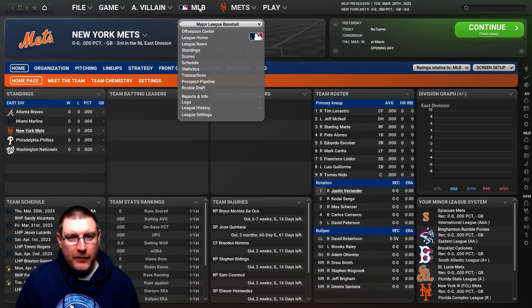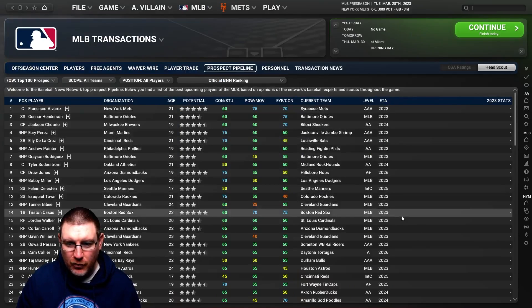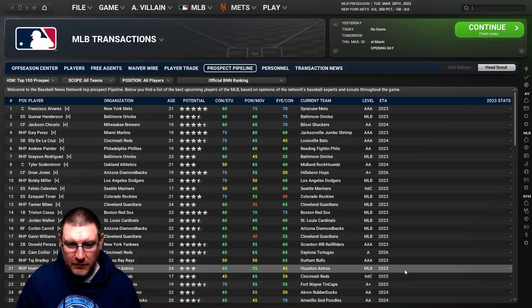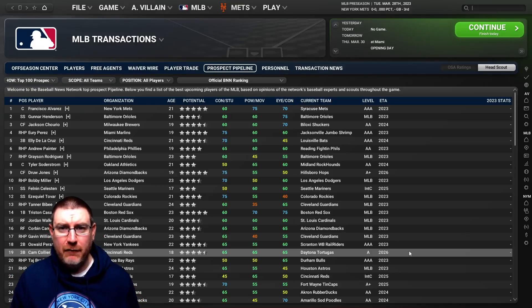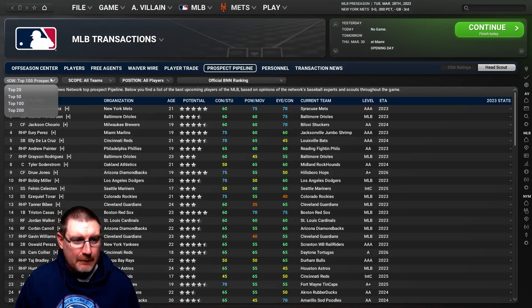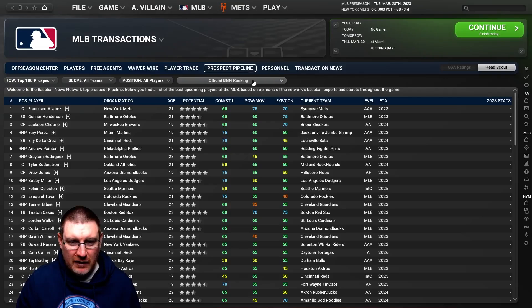Up here you can see things like the rookie draft, the draft pool, and the prospect pipeline — this is always a neat thing to look at. You get an idea of roughly where your prospects are and their estimated time of arrival in Major League Baseball. So if you need a new third baseman and this guy should be ready in 2026, you can plan the current guy's contract to expire as a free agent in 2025. You can filter by all teams, just your team, any one team, or any position — it's really, really customizable.